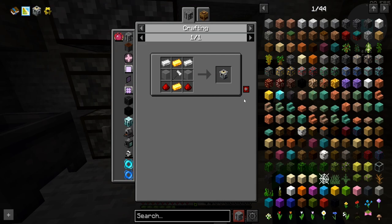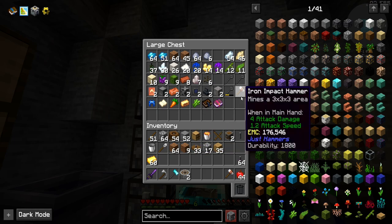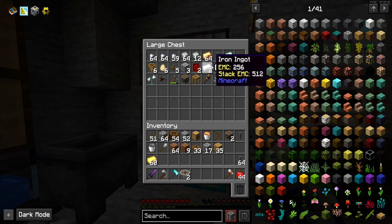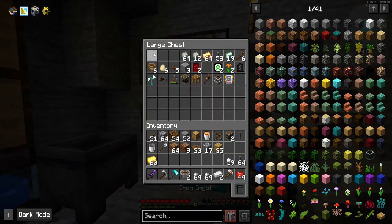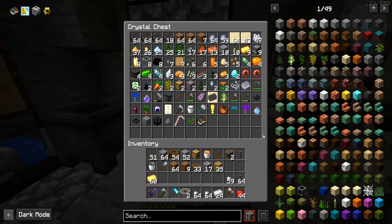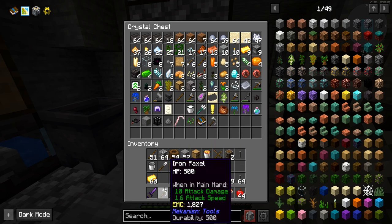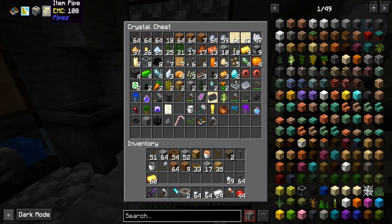We're going to need to make a couple of auto hammers here. The cool thing is I did go ahead and smelt up all of the gold we've gotten in the last couple of episodes. We do have a little bit of iron left — thank you, past self. And we're going to be using our iron paxel instead of a stone one from now on.